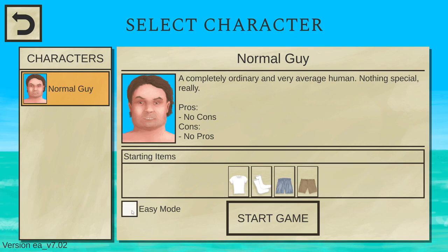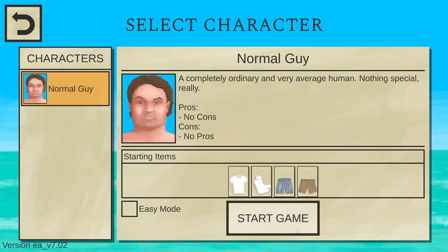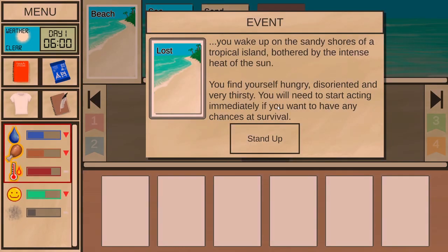There is easy mode, which the only thing it does is give you a survival leaflet that literally says 'stay healthy,' and also the container bag, which is an inventory slot expansion and gives you a bunch of food and drink. But I don't think we will play with that, so let's start right away.